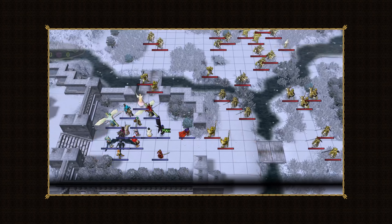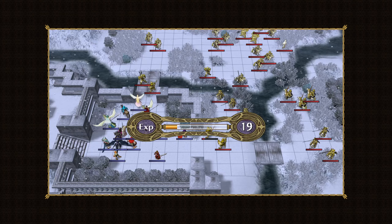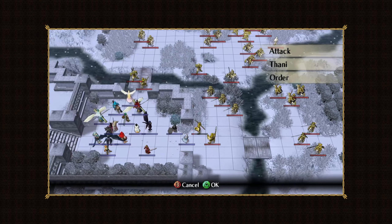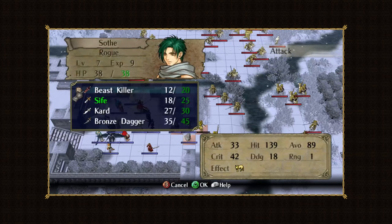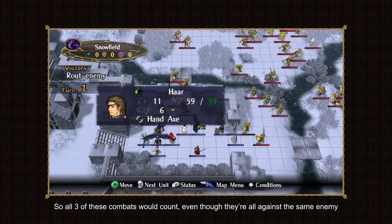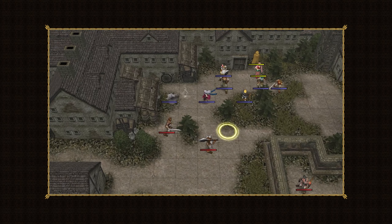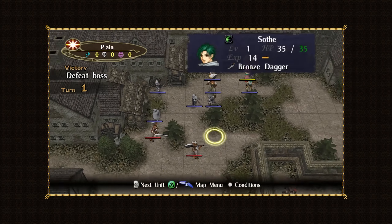Furthermore, we aren't just counting kills, as is the case with many pacifist runs that other players have done. Instead, we'll be counting any combat that our units engage in, whether or not it actually results in anyone dying. I chose to count combats rather than just kills for a few reasons. Minimizing combats rather than kills fundamentally changes the way we approach building our strategies.